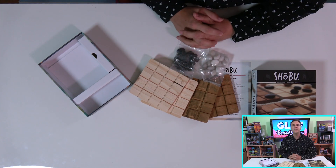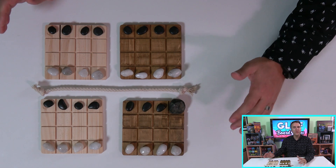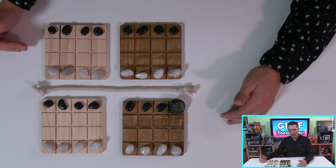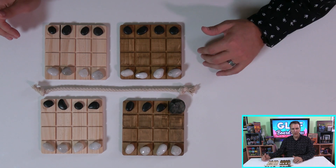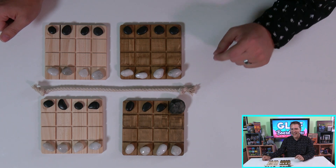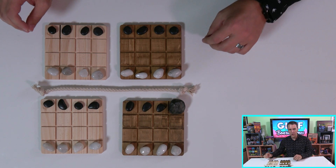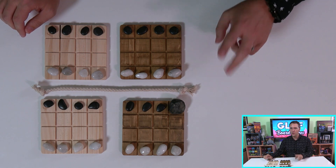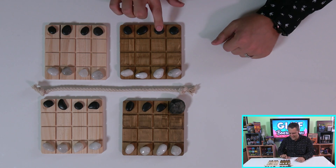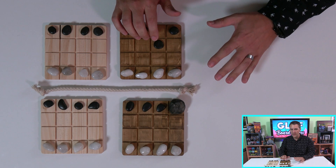Let's set this up real quick, and I'll show you how to play. We start out with this perfectly elegant setup. Shobu has four game boards, separated by light and dark on the verticals, and opposing player's home boards on the horizontals. The black stone player goes first, and on your turn, you'll move two stones of your color in exactly the same fashion. You start with a passive move on one of your two home boards. You can move one stone up to two spaces in any direction. The passive move is not allowed to come into contact with any stones, and jumping is never allowed in Shobu.